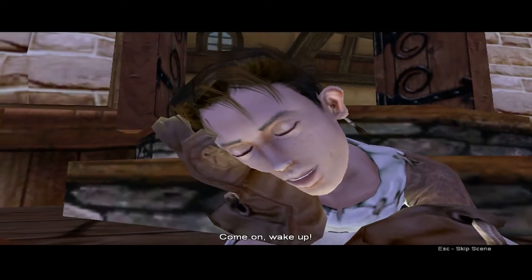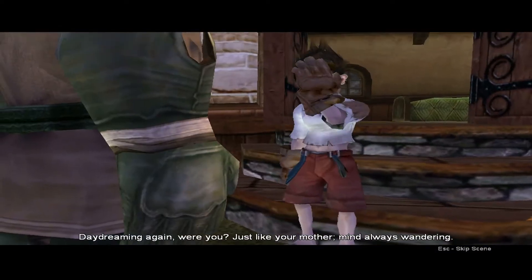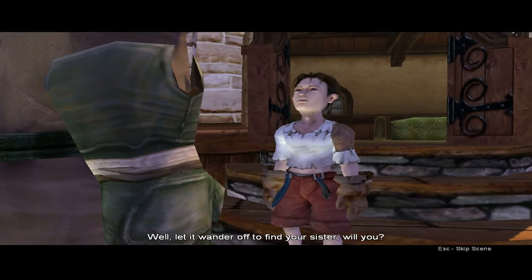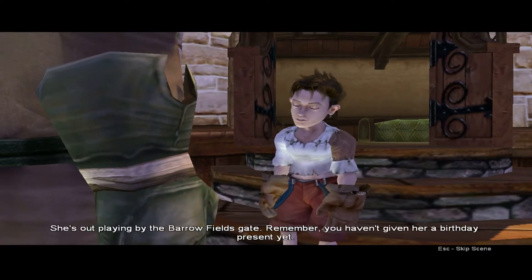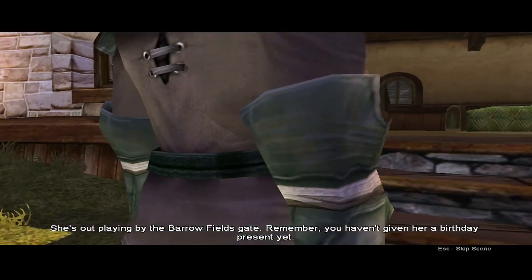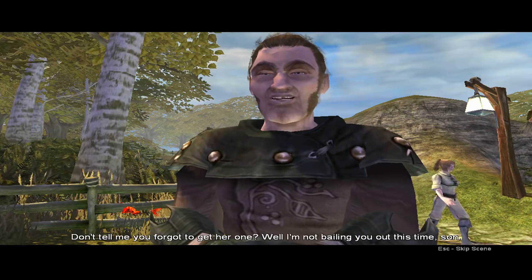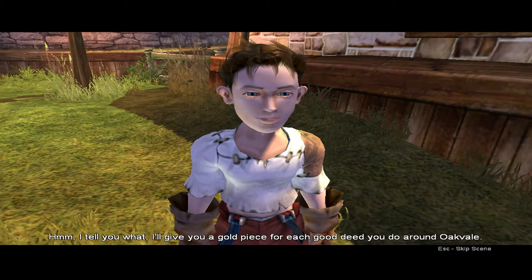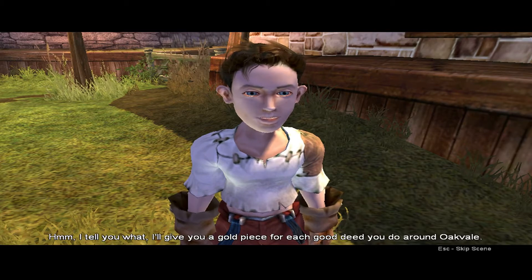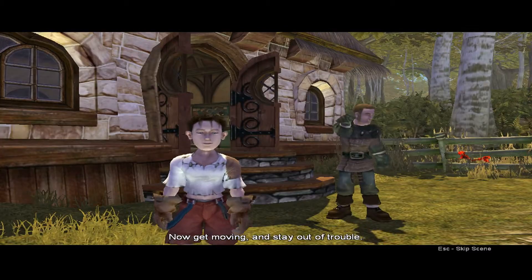Come on, wake up! Daydreaming again, were you? Just like your mother, always wandering. Well, let it wander off to find your sister, will you? She's out playing by the Barrowfield's gate. Remember, you haven't given her a birthday present yet. Don't tell me you forgot to get her one. I'm not bailing you out this time, son. I'll give you a gold piece for each good deed you do around Oakvale — that should be enough to buy her a present. Now get moving and stay out of trouble.